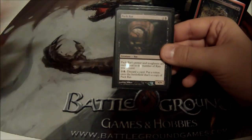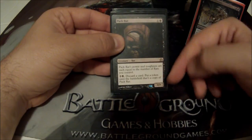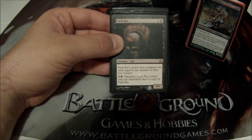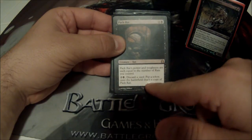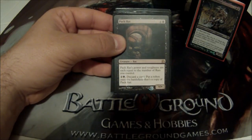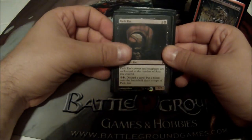Pack Rat is very well known — he was huge in Standard. Two cost, star/star rat. His power and toughness equals the number of rats I control, which is huge in this deck. He also has an ability for two mana and a black: discard a card and put a token into play that's a copy of him. I've used that a couple times to make two or three Pack Rats.